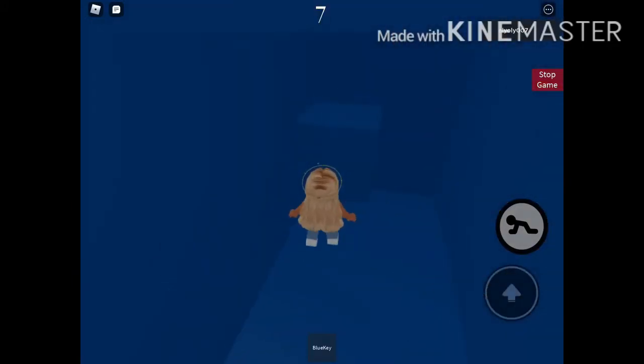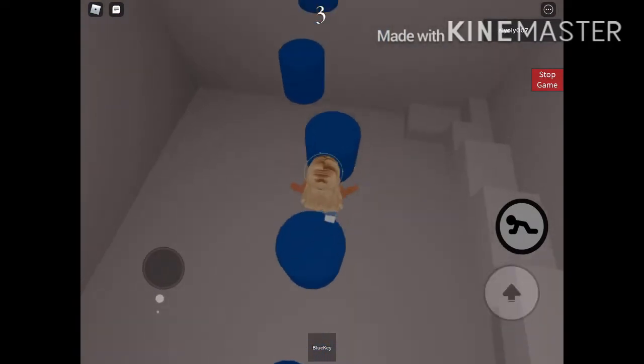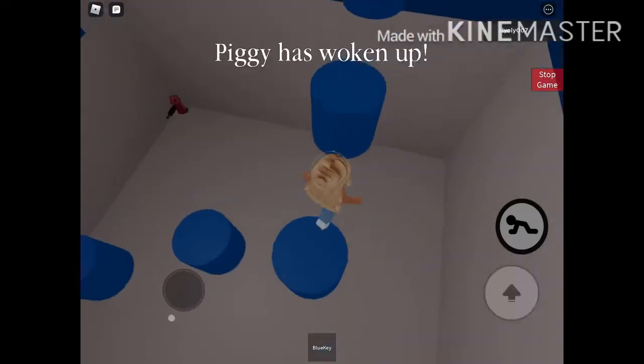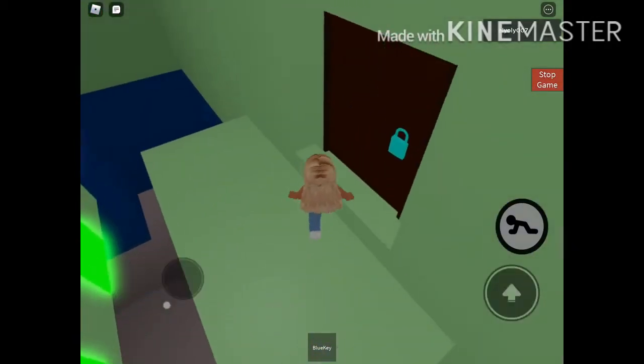So right now we are just arriving at the blue key room with no door. So we pick up the blue key and let me try this. We just completed the blue key. Now let's open the blue key door and grab the green key.